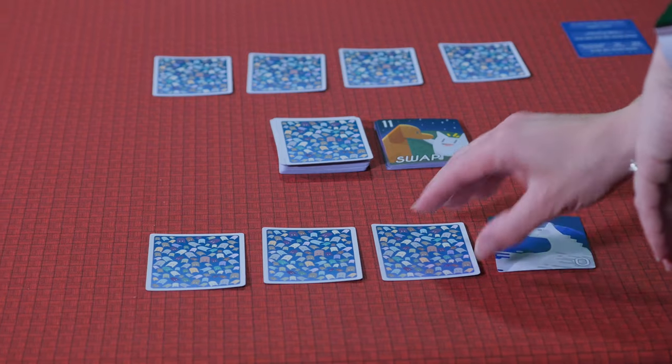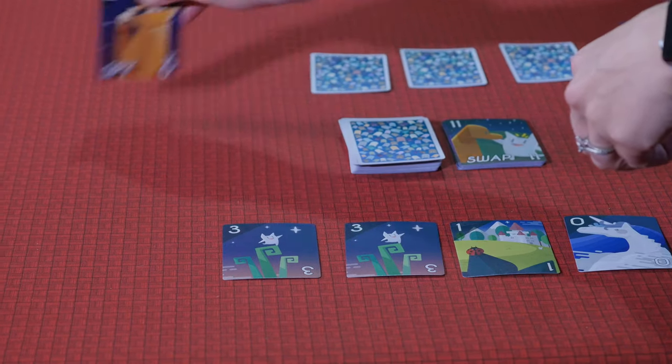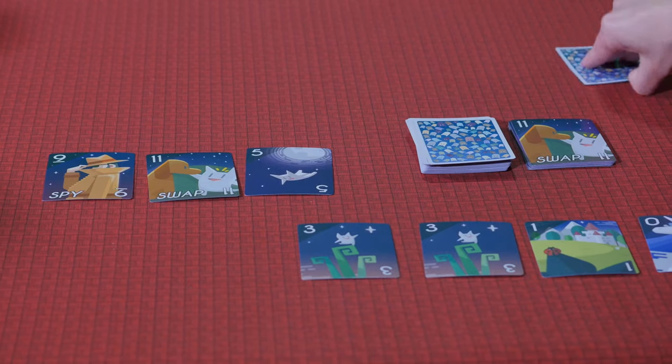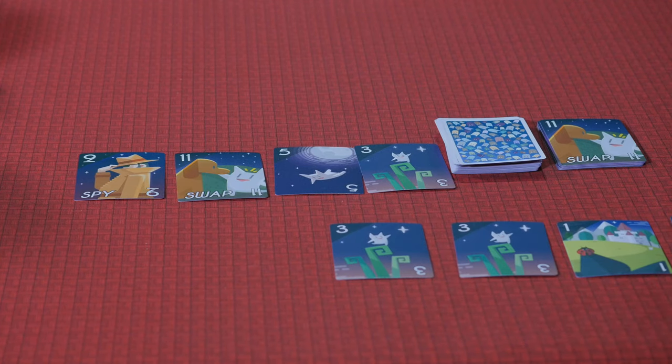The round ends when someone thinks they have the lowest sum of cards in their hand and calls Cabo. If they were indeed the lowest or tied for the lowest, they win that round and are awarded zero points. The other players have to add their cards up, and that's their score for the round. The game ends when someone's score is more than 100.